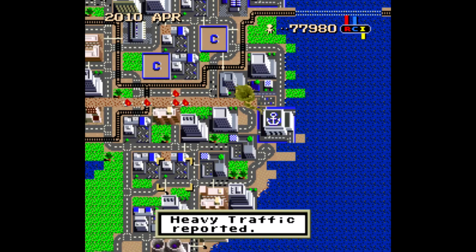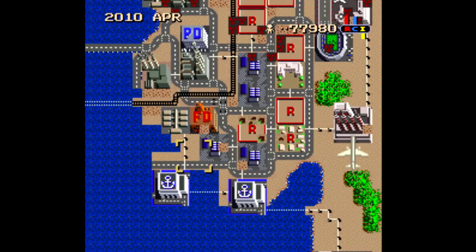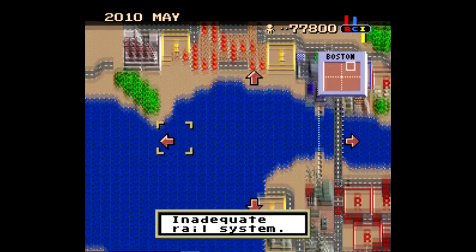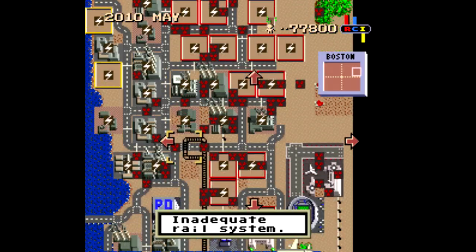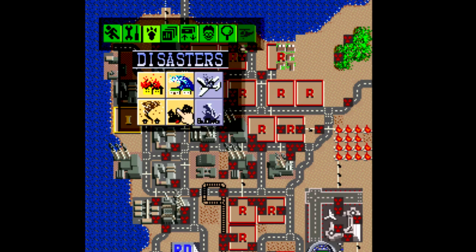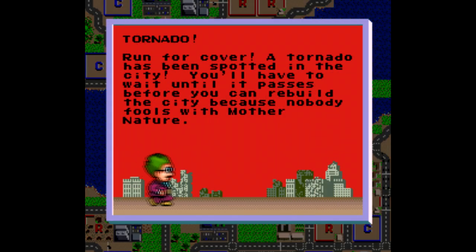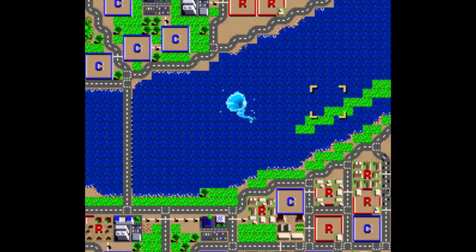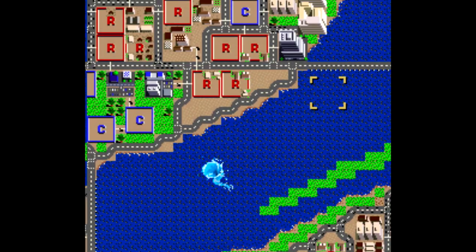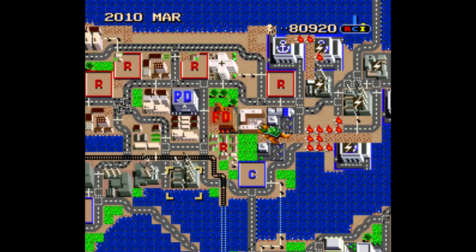Finally, one part of taking an unconventional approach to old games is coming up with a completely different objective than the game ever intended. The most obvious example of this is SimCity — you all know where I'm going with this. You pick a scenario, you turn on all the disasters, you turn the game's speed all the way up, and then you watch this guy flip out for the next 10 minutes. Anyone would if there were a fire, a flood, a tornado, an earthquake, a plane crash, and a Bowser attack all in a matter of minutes.